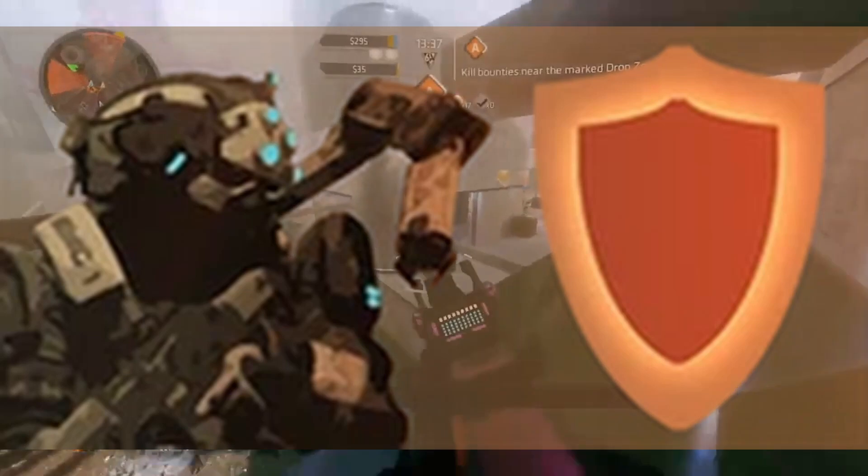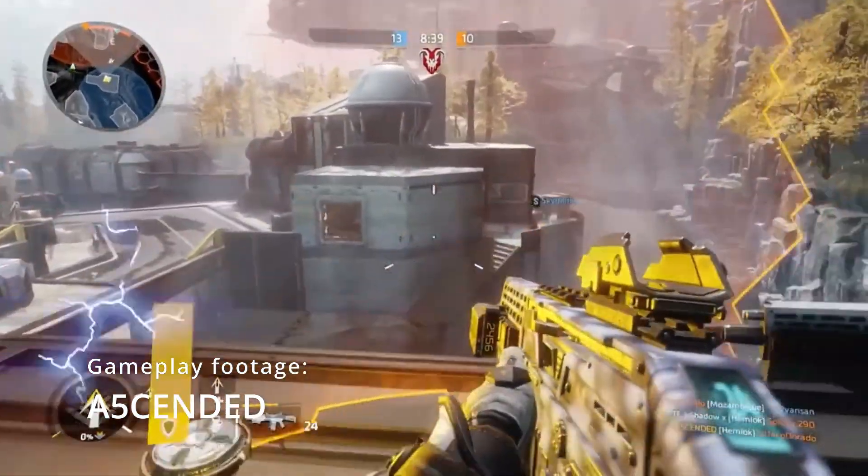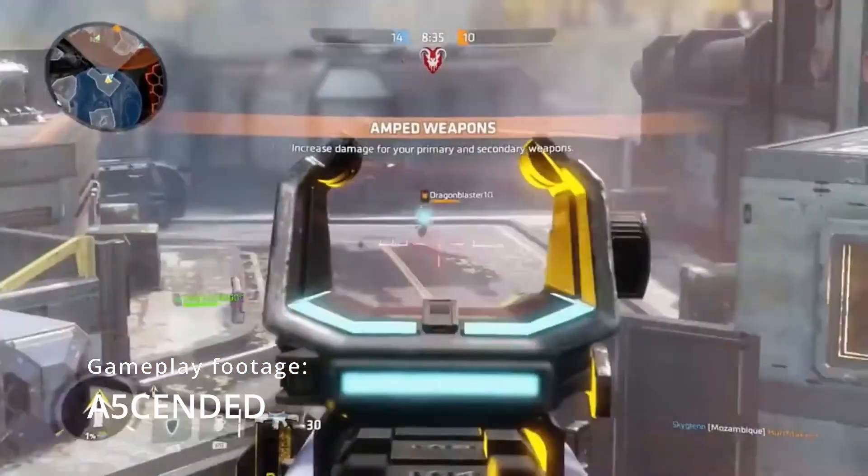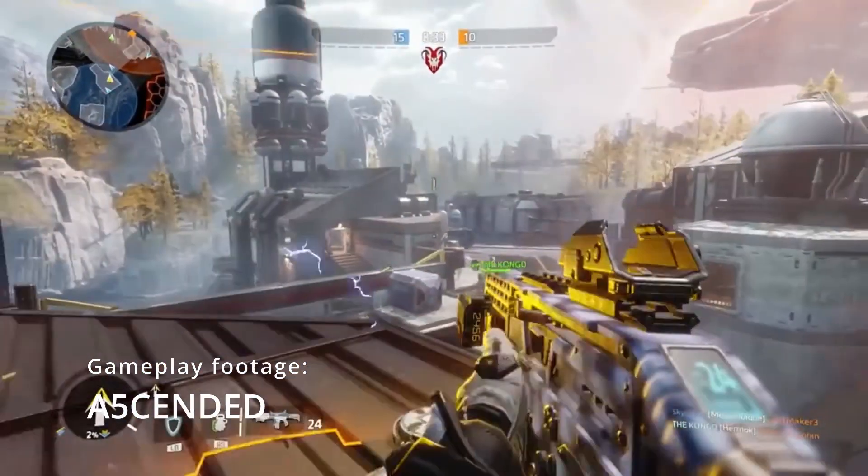A-Wall — a wall that you can fire through. It's pretty situational and boring, as you stand in place instead of moving around, and it takes time to put it down — which is enough to get killed by a Stim user.